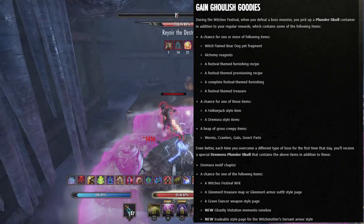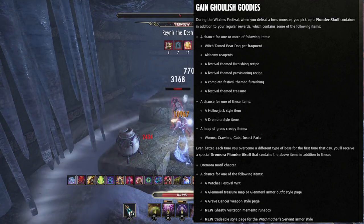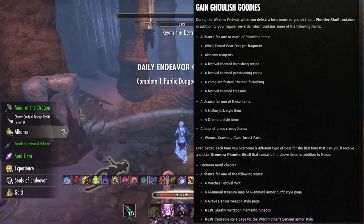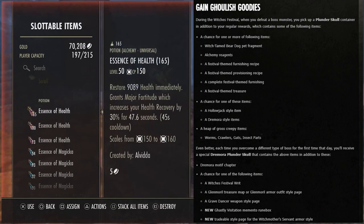Each time you defeat a different type of boss for the first time that day, you'll receive a special Dremora Plunder Skull — those are the gold ones. They're guaranteed to contain a Dremora motif chapter plus a chance for a Witch's Festival Writ, a Glenmoril treasure map, or a Grave Dancer weapon style page.